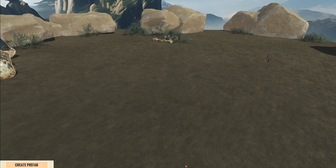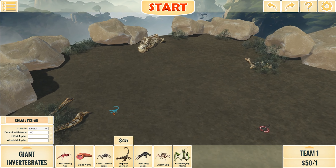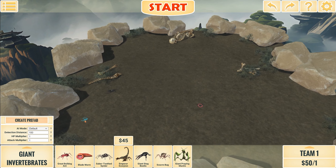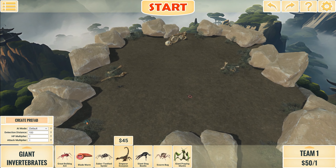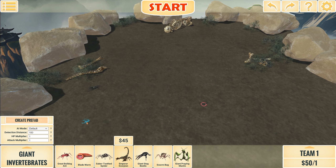Now we know who's going to be fighting against the archer. By the way, how do you guys like this little map I made for these battles? I feel like this reminds me a little bit — it gives me desolate pass vibes, a little bit. Do you guys agree? Desolate Pass from Path of Titans, of course.